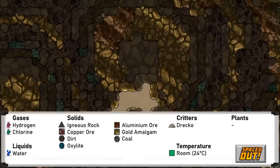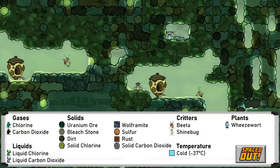The rest of the biomes are unique to the Spaced Out DLC. The first of these is the metallic biome. These are quite useful and contain large amounts of metal ore for building, and look quite cool, but aren't very interesting otherwise. The radioactive biome is up next, and is the home of uranium ore and the beetas that can refine it. This biome is very cold, and will also contain solid carbon dioxide and chlorine. Wolframite can be found here in small amounts too.